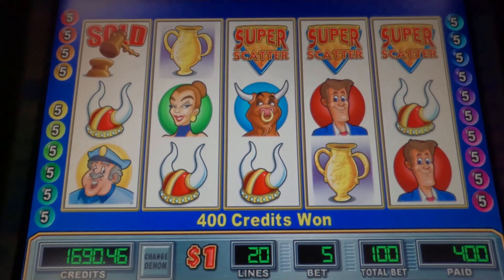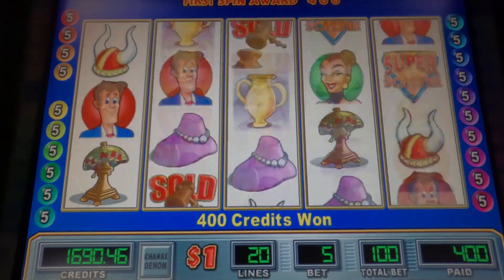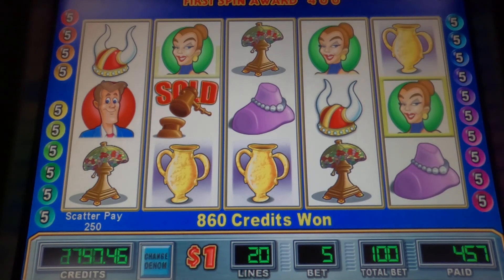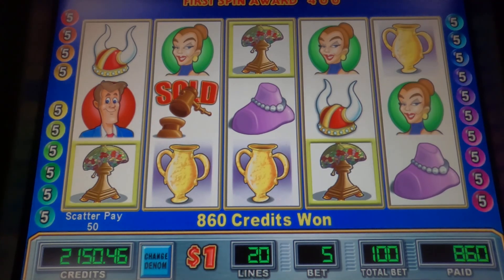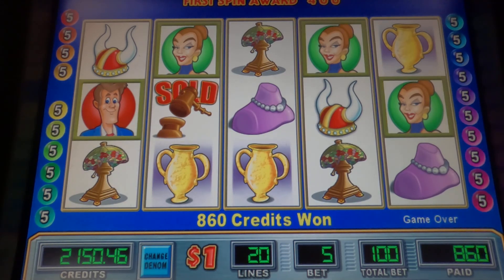Alright, give us good symbols — five of him would be great, it'd be $5,000. Alright, three of her. Bases pay $100, the scatters pay $50, $250, $860.